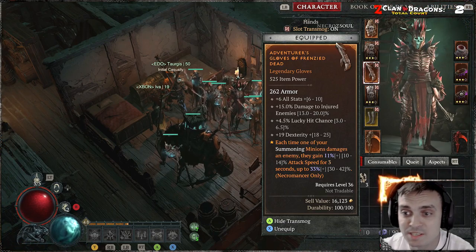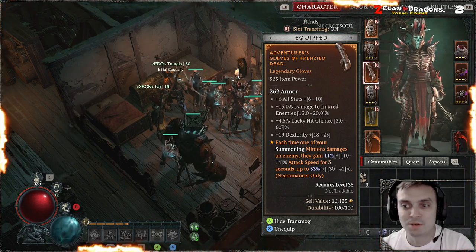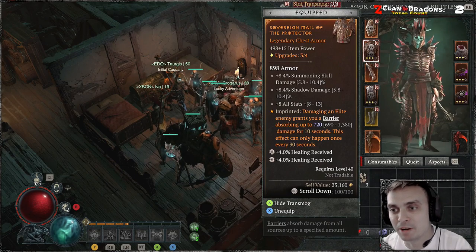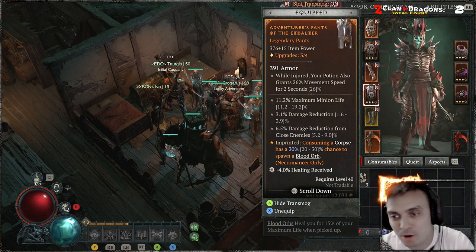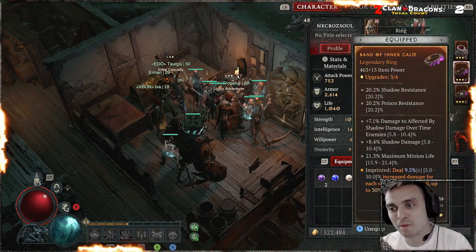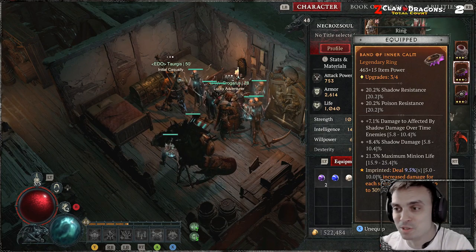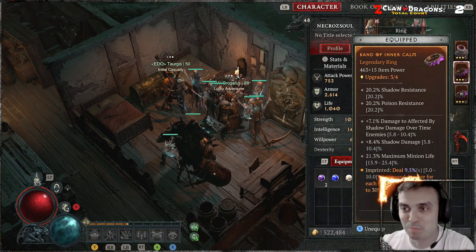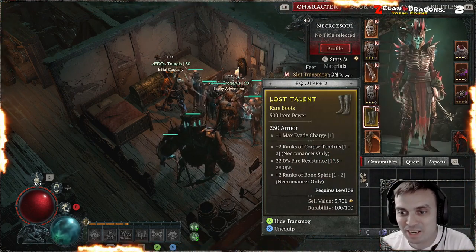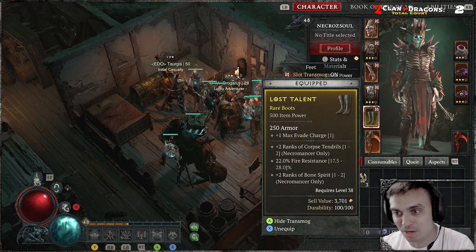The final piece that made a big difference is: each time one of your summoning minions damages an enemy, they gain 11% attack speed for three seconds, up to 33%. These are the ones I absolutely love. I also have others — such as getting a barrier, consuming a corpse has a 30% chance to spawn a blood orb, which is still good. There's one that deals 9.5% damage every time you stand still, but I don't usually stand still so it triggers occasionally — especially when I'm channeling. Corpse Ten Reads I just love — that's what I use to apply vulnerability to all enemies.